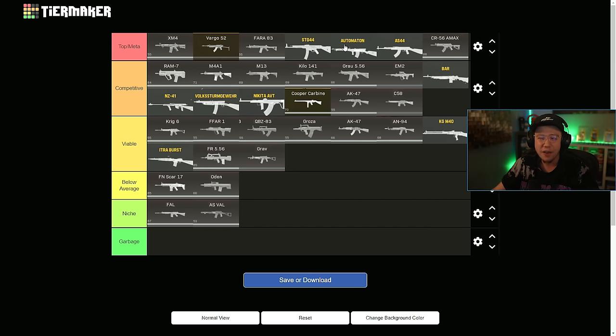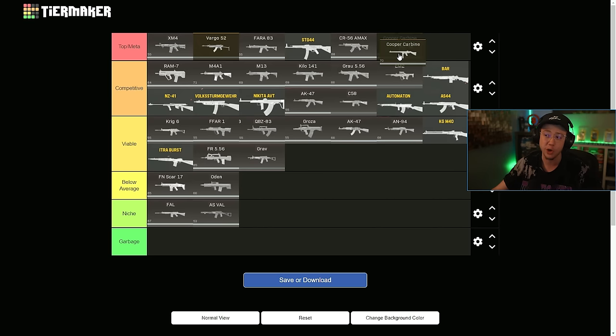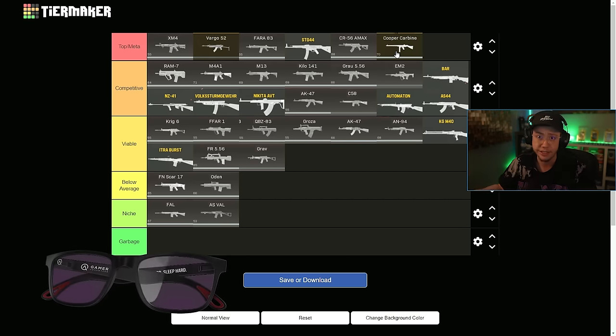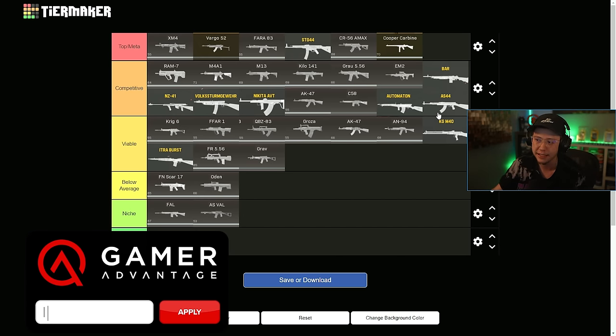STG is staying. I think the Automaton maybe drops down into competitive specifically because there are some more consistent options. Same deal with the AS44 — as good as the TTK is, its control, especially over long range, is not super ideal. It's definitely more of a close to mid-range dominator. I'll bump the Cooper up there because it's low recoil, really good damage, and it also got buffed with the Season 4 update, so it's going to be even more consistent. I feel like that sort of replaces the AS44.